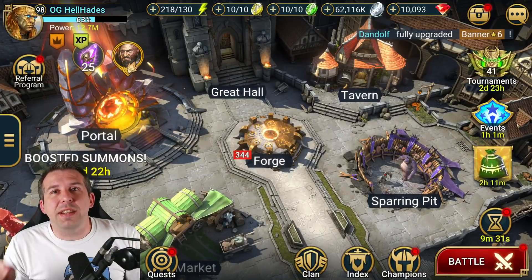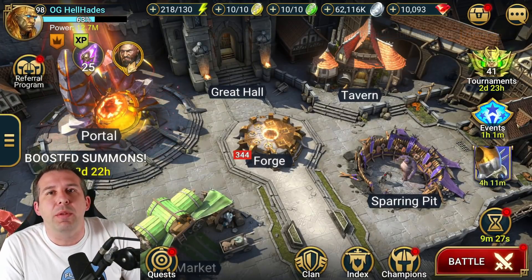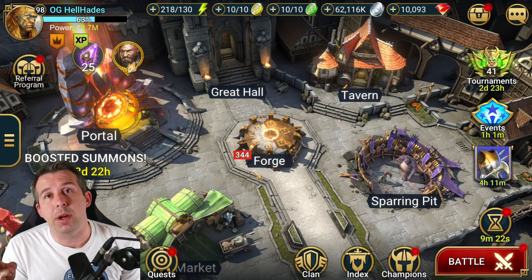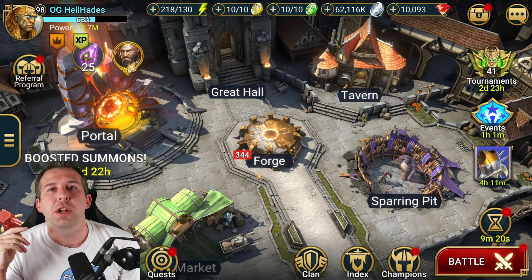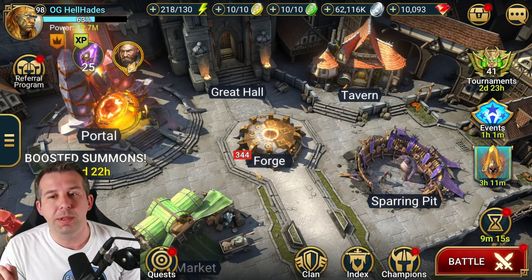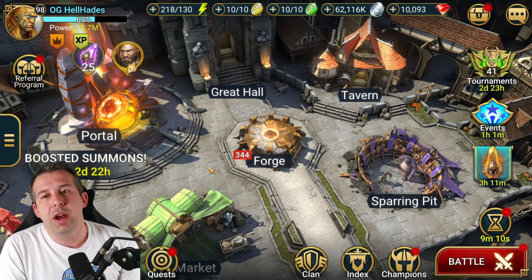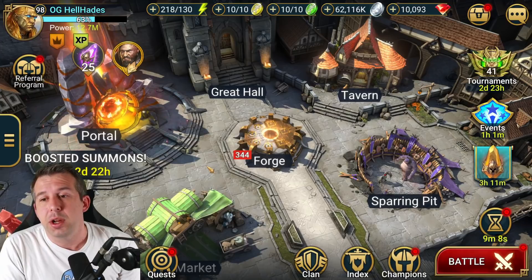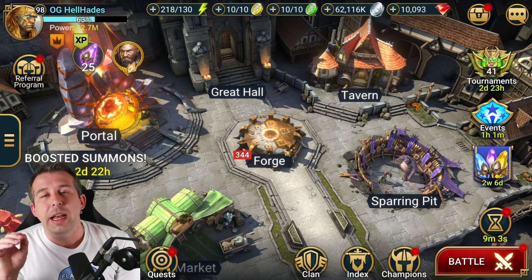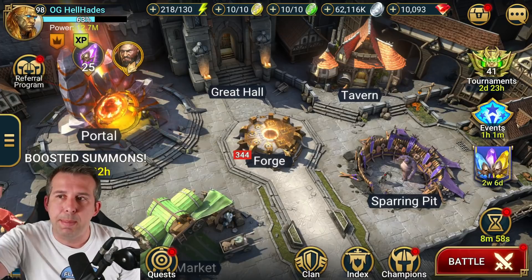Hey guys, this is HellHades — this is a Raid Shadow Legends video. It's time to talk about the forge. We've now got three different rotations of Doom Tower going on. What I want to do in this video is give you a feel for where you should farm on auto Doom Tower for each rotation — which areas of the forge are worth your time. The forge, especially on my free-to-play but even on my main, is one of the most valuable resources in the game.